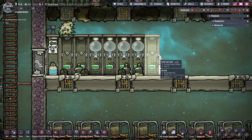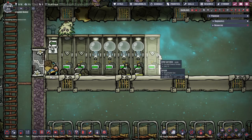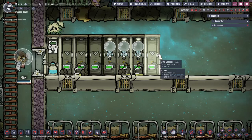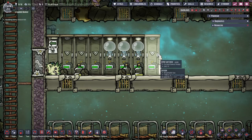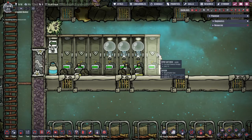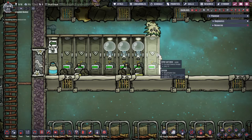Oxygen levels and temperatures can be issues when trying to explore. Fortunately, Atmosuits solve both of these, and Oxygen masks help as a minimum. I will explain suits in more detail in another tutorial byte, but I would highly recommend you set these up as soon as possible to aid exploring. But even if you can't get these up quickly, still send dupes out — you'll find it's less hazardous than you might have thought.